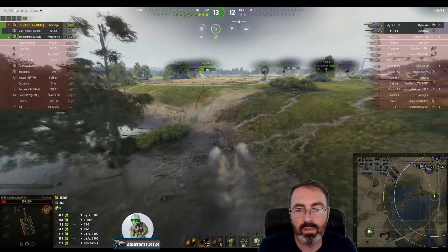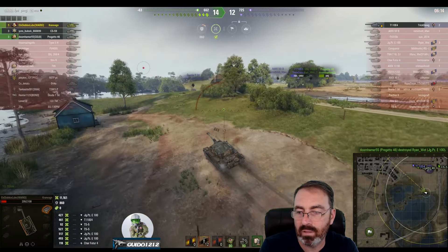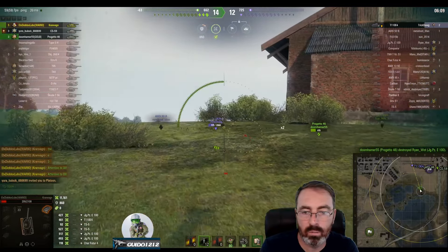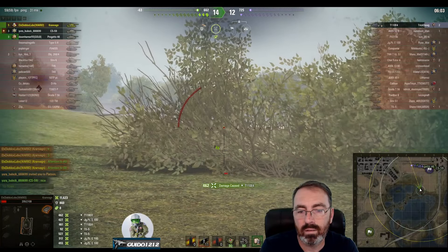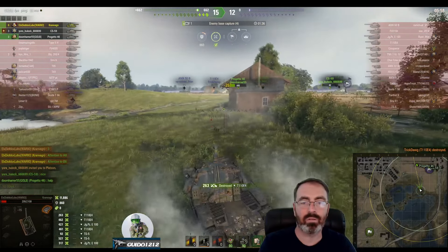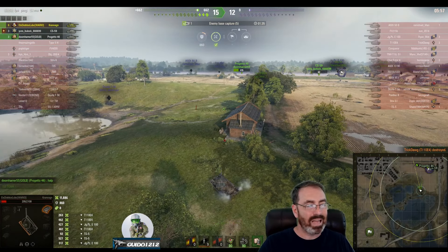His Progetto and CS-59 are not able to close it out quite yet, but they do kill the JPZ. Diablo's moving around for a better angle so he doesn't have to worry as much about that barn. He takes a blind shot, repositioning over to the side looking for a clear shot. 11,886 damage and six kills.